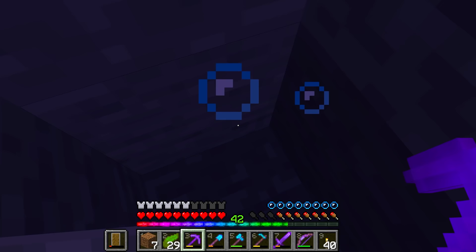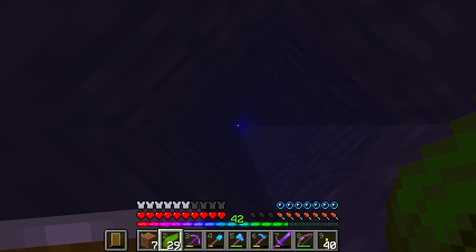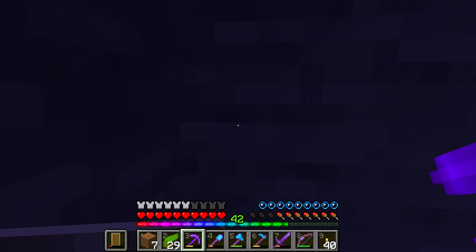Once again, make all of it into water source blocks. If I was to go ahead and put down soul sand at the bottom for the item elevator, that would literally do it. So let's make an actual start with this thing - let's go ahead and dig out where the kill chamber is going to be, which is going to be back here. I'll try and light this up as we go along so you guys can actually see what's going on.